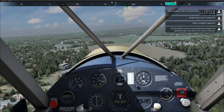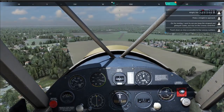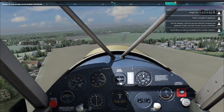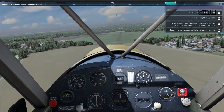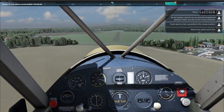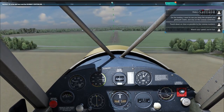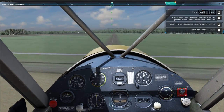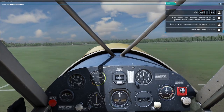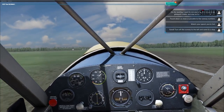On the landing, I want to see you keep the airspeed and glide path stable and stay on the runway centre line. Touch down as close as possible to the runway numbers. Watch your speed, you're fast. Watch your speed, you're fast. Good. Turn off the runway to the left and come to a stop.